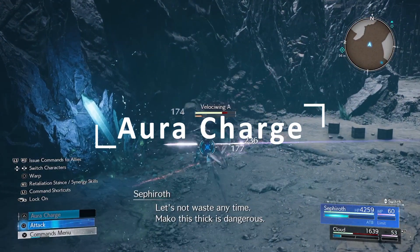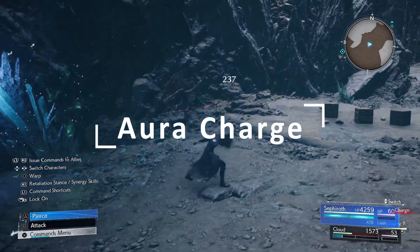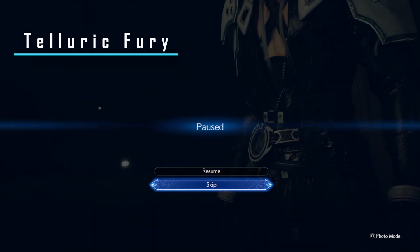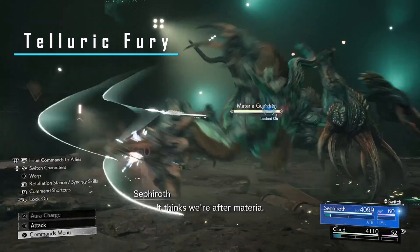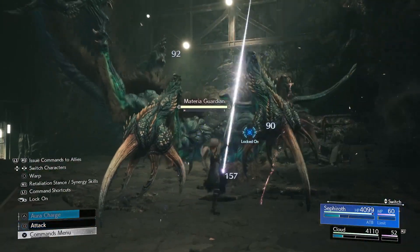Next, we'll be going over all the possible attacks once you charge up your aura charge. The first attack is Telluric Fury. Telluric Fury activates once you hit the enemy four times with your square attack.